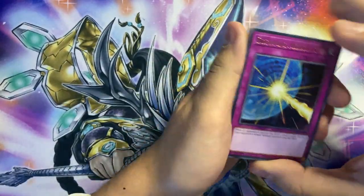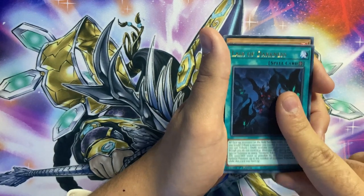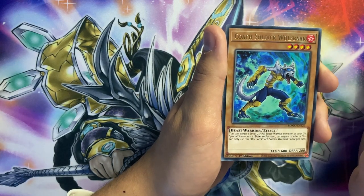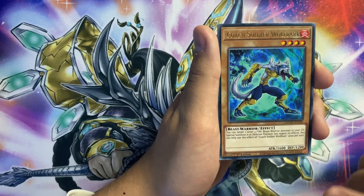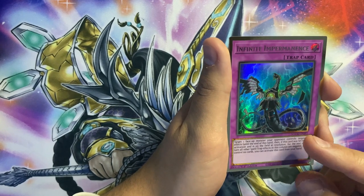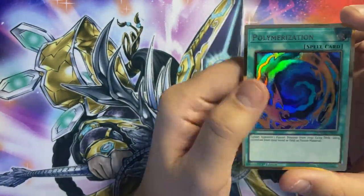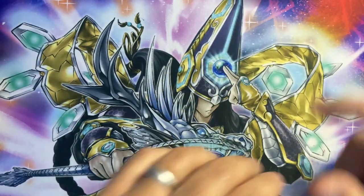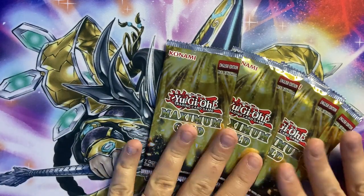Let's go. Drowning Mirrorforce, Utopia Beyond, Scrap Recycler — that's a playset of that. Layer of Darkness. Coach Soldier Wolf Park — I've only ever seen this played in Fire Fists. Shoutout to Christopher Vaughn the Liverpool fan — this card's for you buddy. Impermanence! I'm really enjoying this box. Polly — actually quite cool, it's one for the binder. I'd still rather have a secret rare version or the alternative art from Fusion Enforcers — that was superb. Four more packs — can we get a third Golden Lord, an Impermanence, another Alistair, or a Stratos? That is what we're after.